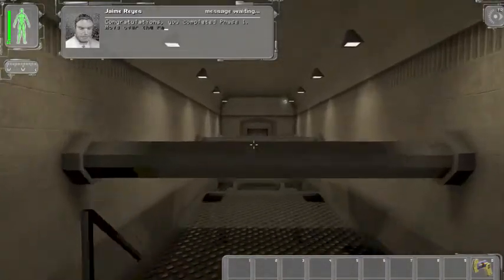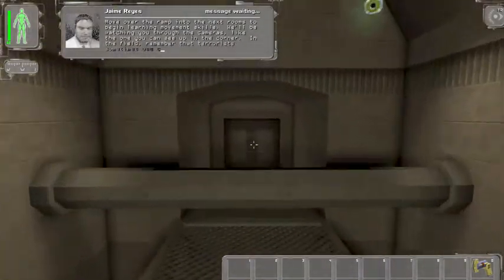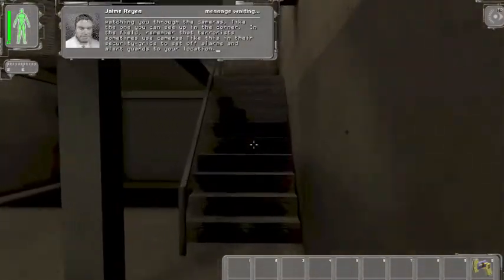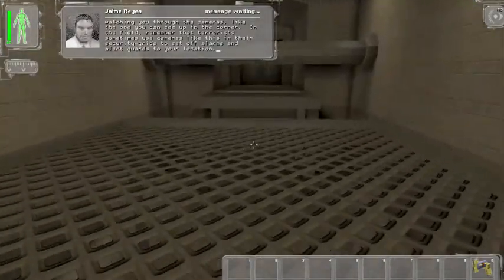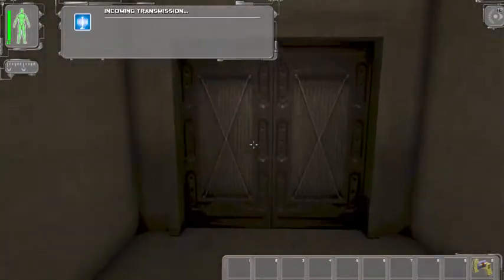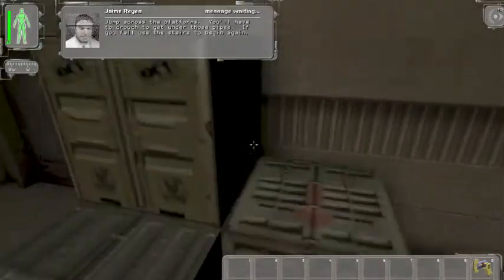Congratulations, you completed phase one. Move over the ramp into the next rooms to begin learning movement skills. We'll be watching you through the cameras. In the field, remember that terrorists sometimes use cameras like this in their security grids to set off alarms and alert guards to your location. Jump across the platforms. You'll have to crouch to get under those pipes. If you fall, use the stairs to begin again.